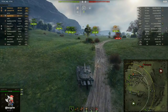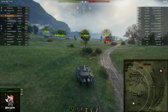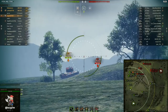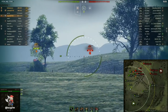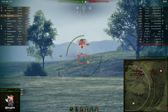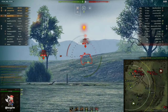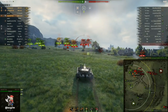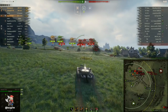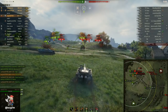As I was discussing in chat at the beginning during the countdown, there is no arty in this battle, so I have the option to really try out the hydraulic suspension on this tank. When you're driving at speed the gun depression is around -6 degrees — not particularly good. However, if you are driving below 20 kilometers per hour — true of all the tier 8 to 10 Swedish mediums — you can increase that max gun depression to -13 degrees, which is exceptional.